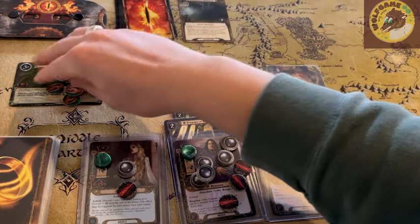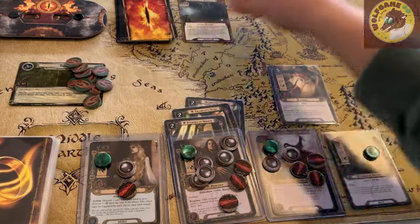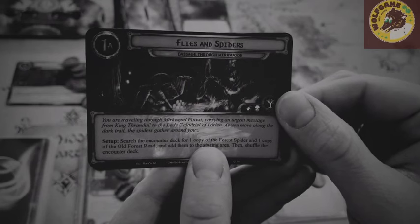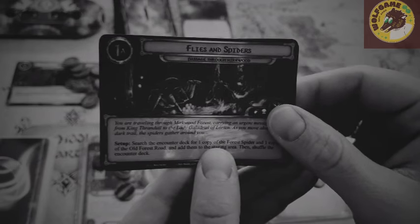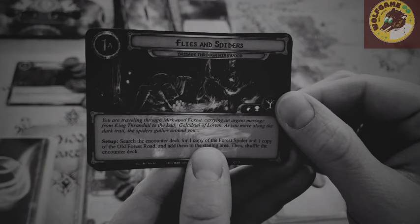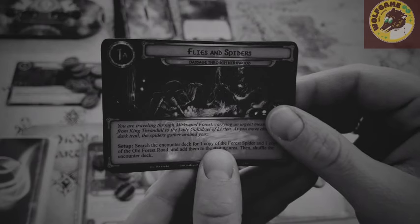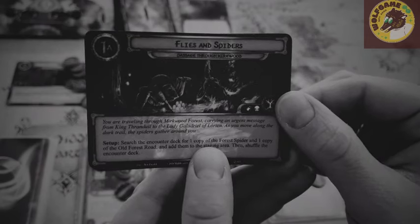We are questing for 14 with nothing in the staging area — let's hope Ungoliant's Spawn doesn't pop out right now. We reveal Mountains of Mirkwood with only two threat, giving us a net 10 glorious progress. The revised core set has three and five denomination tokens; the original set is all ones. We have 10 progress on Bayorn's Path — we have successfully completed the Passage through Mirkwood! Thanks for joining me for this tutorial and playthrough of the Lord of the Rings: The Card Game and this first quest.